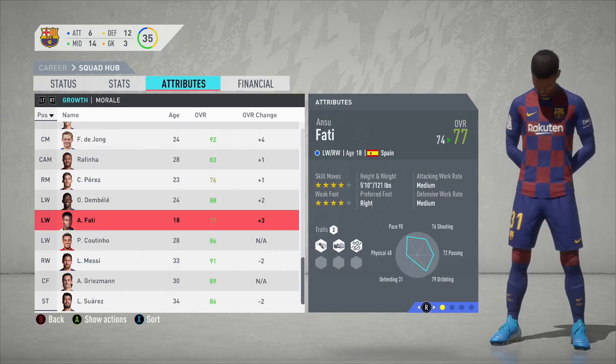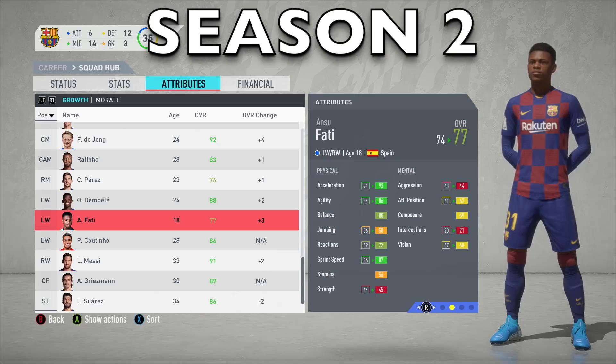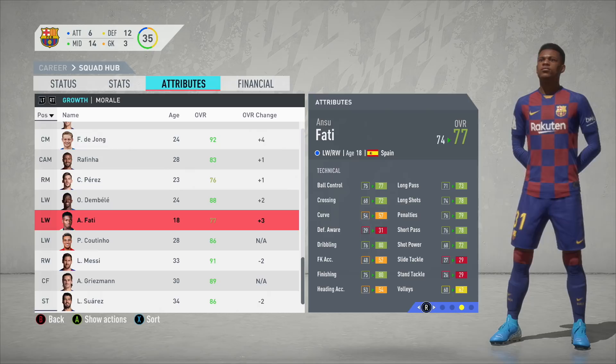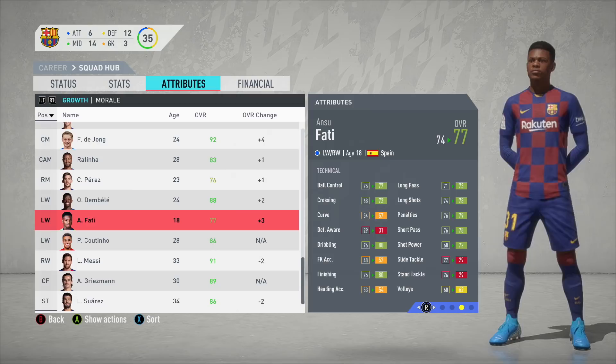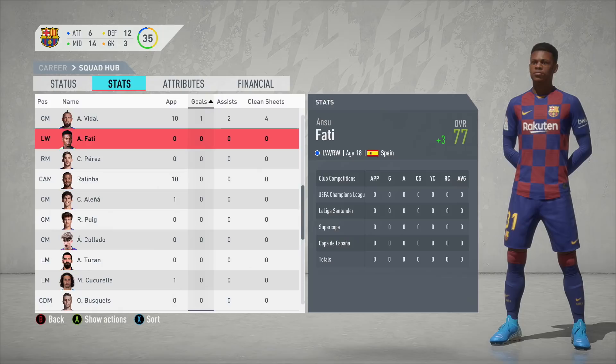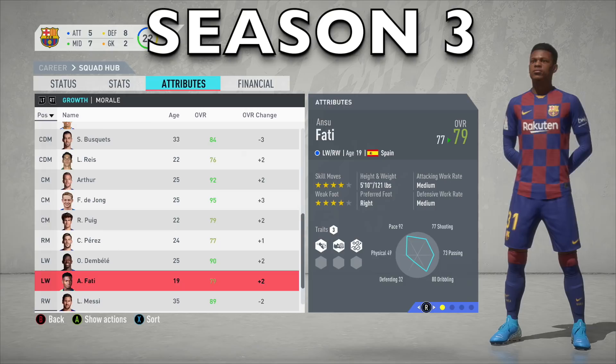At the end of Season 2, Ansu Fati continues his growth — up by 3 ratings again, from 74 to 77. His sprint speed is up by 1, acceleration now at 93, vision up by 1, and strength up by 1. Technically he's improved massively: ball control up to 77, crossing up to 72, dribbling up to 80, finishing up to 80, and long shots have increased as well. Oddly, once again he's played 0 games in Season 2.